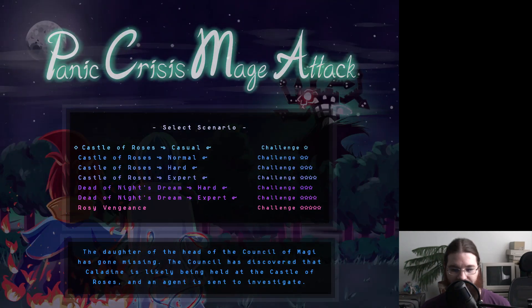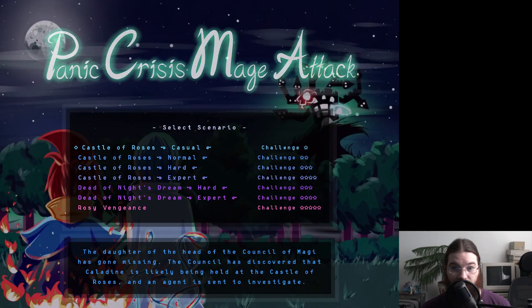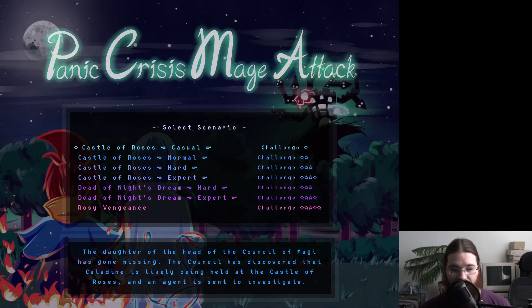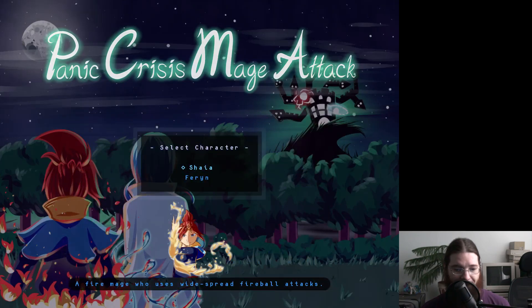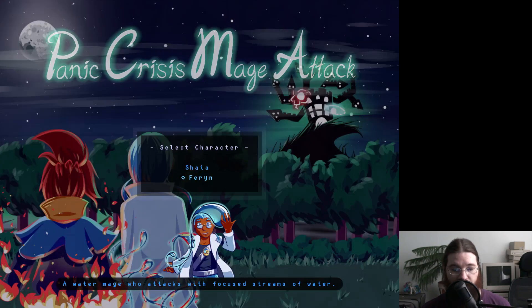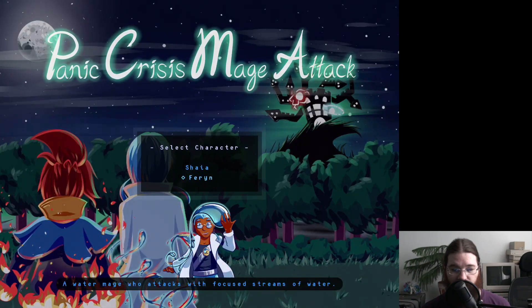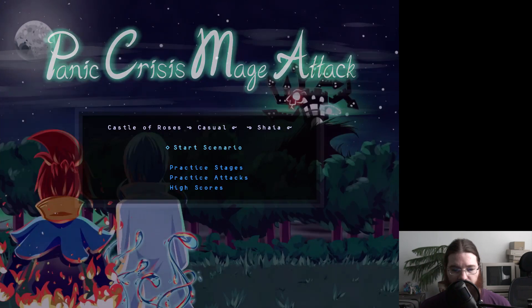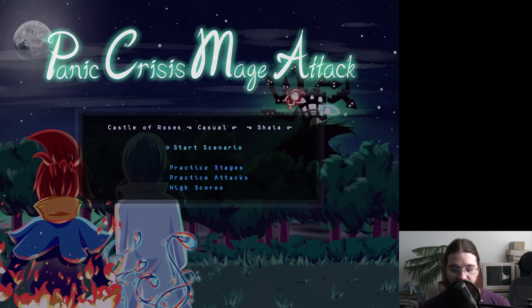We're going to start on easy mode, because this is not my kind of game, so I don't expect to do particularly well at it. But let's see — Castle of Roses, casual. Looks like we get two characters here. Let's play this character first, then we'll do the other one afterward. I guess we just want to start. Here we go.